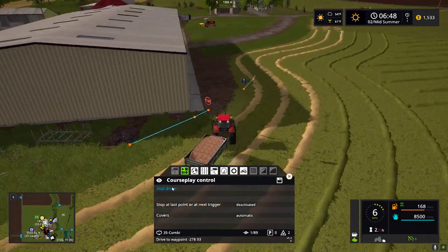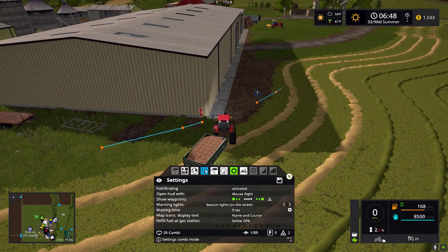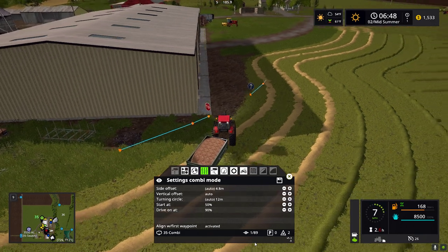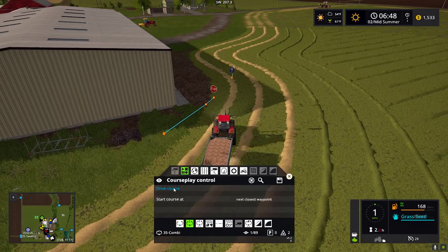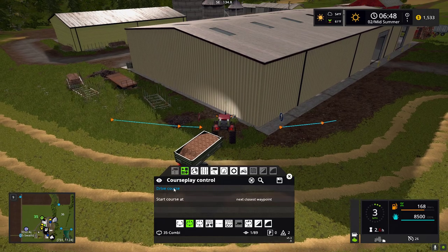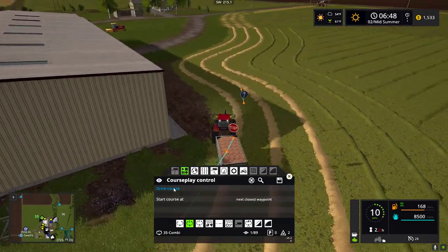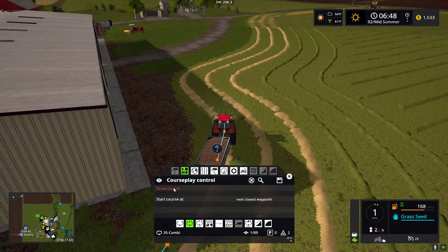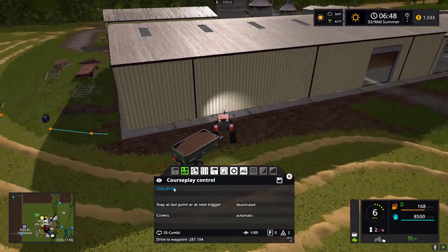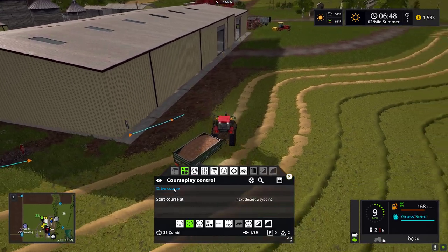We'll drive it and we'll see. There was another setting in here — 'align with first waypoint' — I think that's what I need to do. Still being kind of cantankerous. Come on, find the course, it's right in front of you.